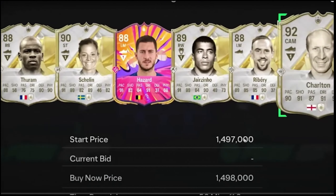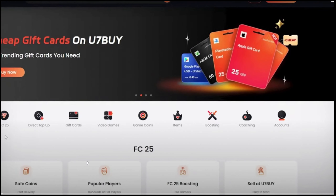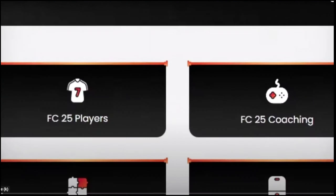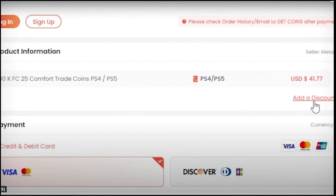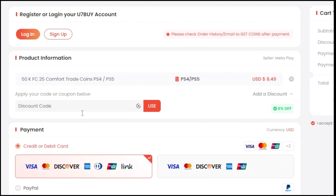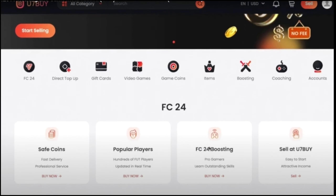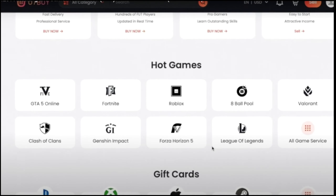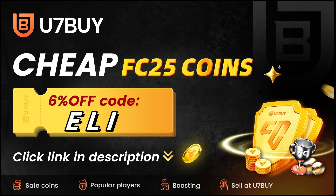If you need to make your team stronger, go to u7buy.com and buy yourself some cheap and reliable FC24 coins. Remember to use my discount code ELI to enjoy 6% off. Most of you guys know u7buy for its FC coin service. Apart from FC coins, u7buy also provides more game services like top-up mobile games, gift cards, game keys, and more. Click my link in the description and enjoy the cheapest price now.